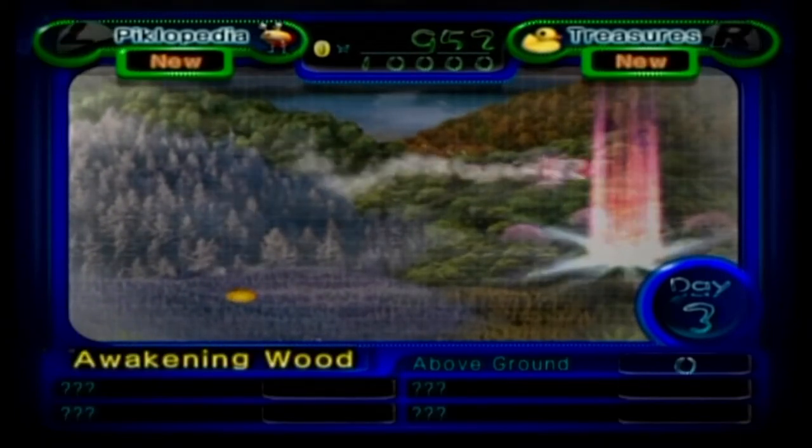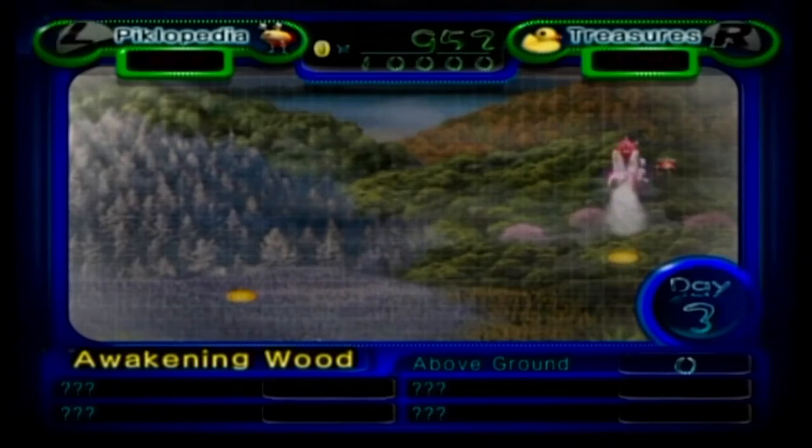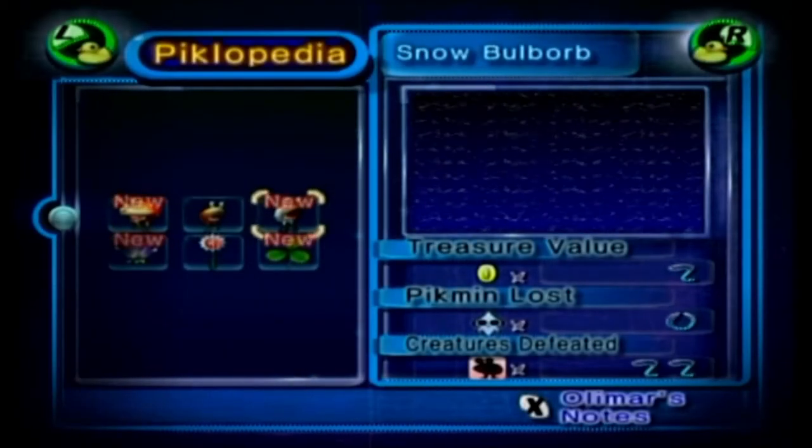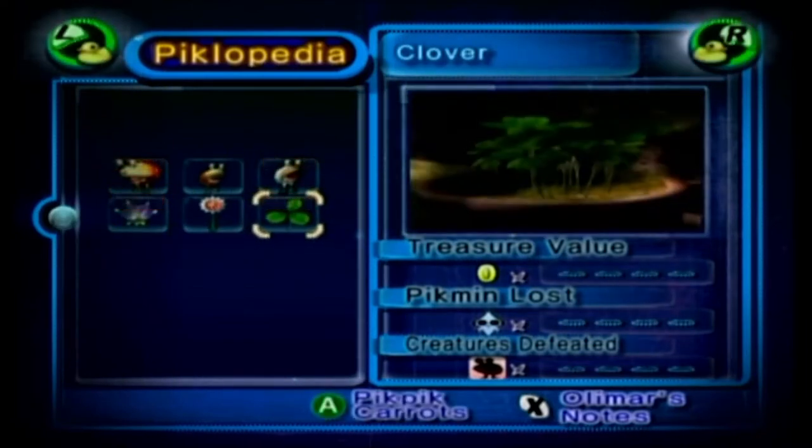We discover a new world: the Awakening Wood. Not to be confused with the Forest of Hope. We get more stuff in the Piklopedia as well: Red Bulborb, Snow Bulborb, the Violet Candy Pop Bud, and Clovers.